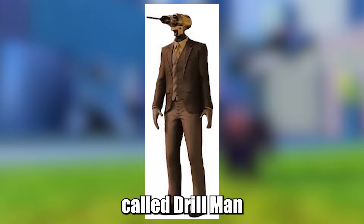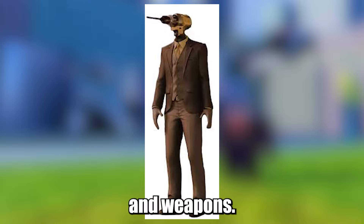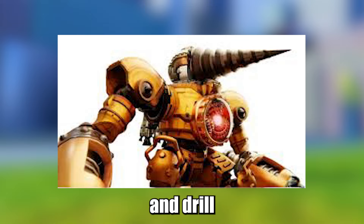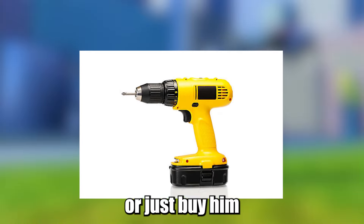There's also a new unit called Drillman that has access to a drill arsenal and unique tools and weapons. Large Drillman also got added in this update. To obtain Titan Drillman, drill the ground using the hand drill from Drillman, or just buy him using points.